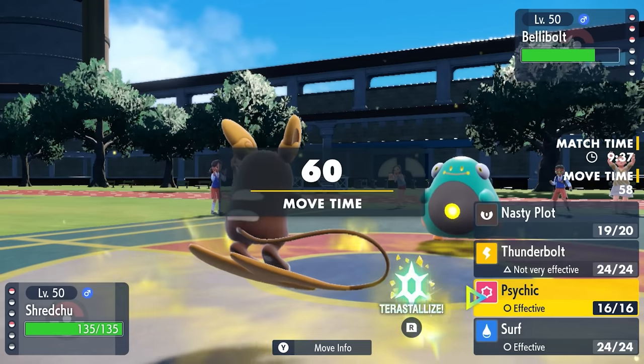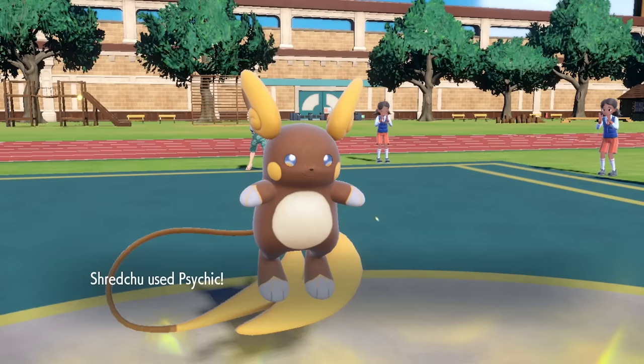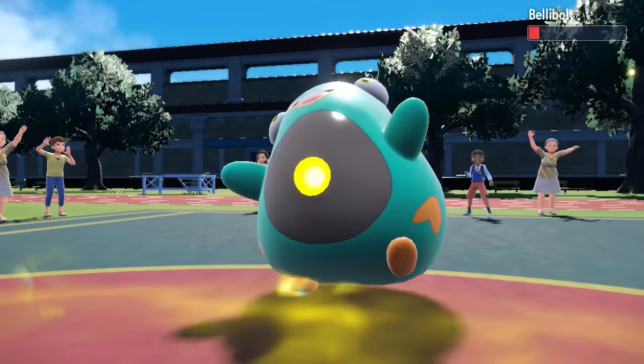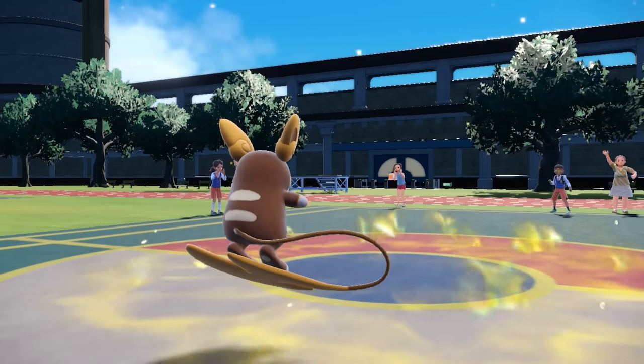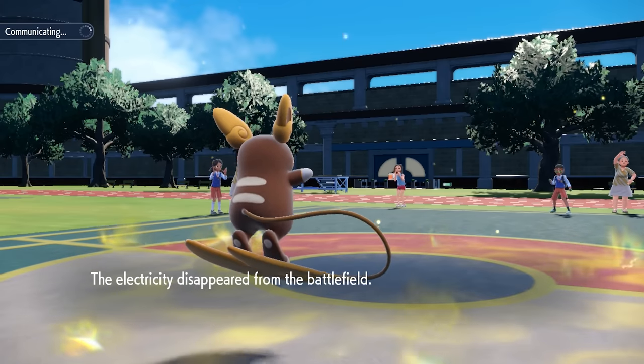The RNG has been a bit annoying but honestly that miss didn't really matter. At plus one, Muddy Water from Bellibolt does around 45% to Raichu so we're still sitting nice. After the Nasty Plot, a Psychic is going to take care of big old Bellibolt. Now Raichu is well-positioned — even without Electric Terrain, which is about to disappear, I'm actually faster than their entire remaining team.